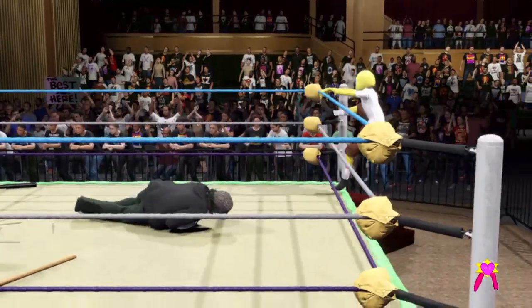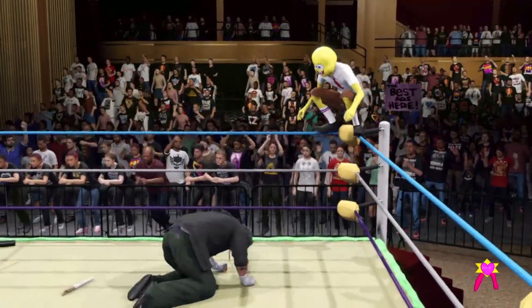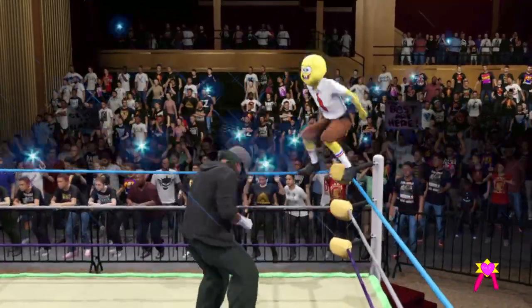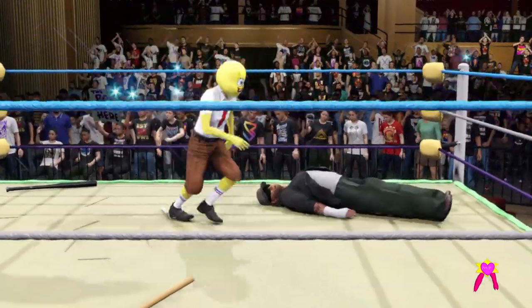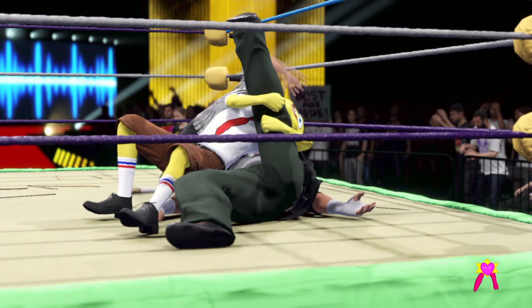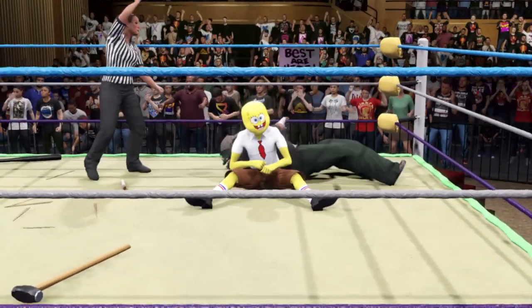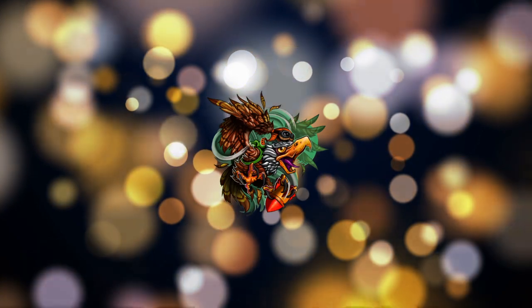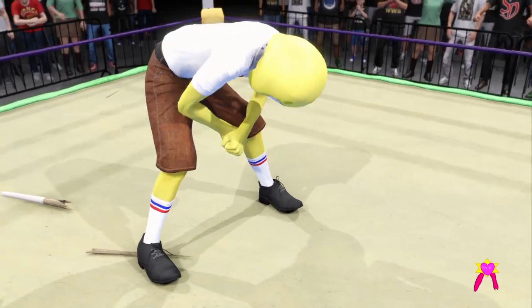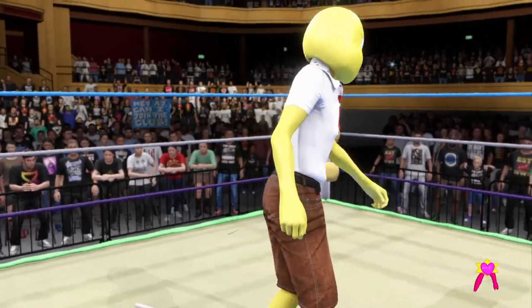His offense is on point right now. We are looking at an unyielding attack from him. Incoming — a diving leg drop. Nobody does it better. Cover: one, two, three. Gets the elimination and the win. Here is your winner — Spike from Skool Fire. And that's it.